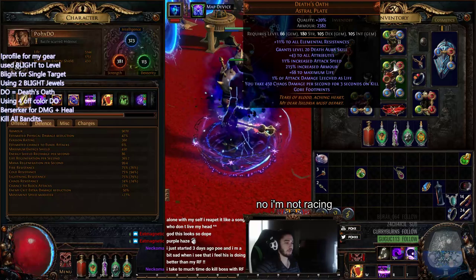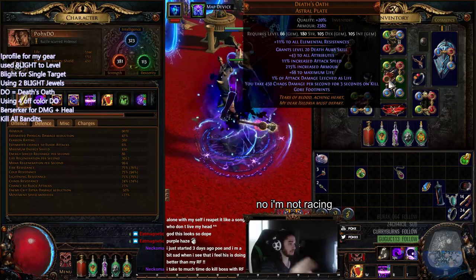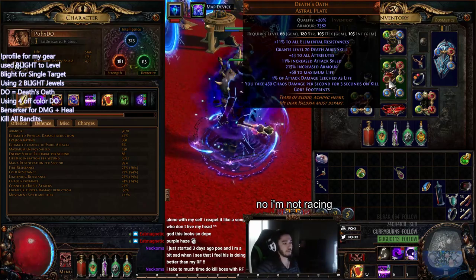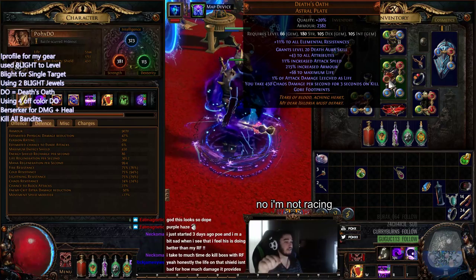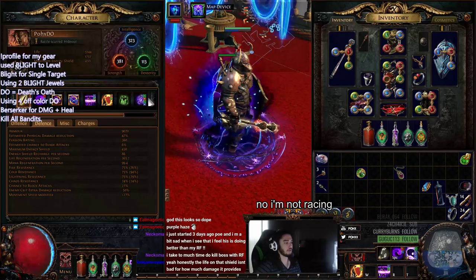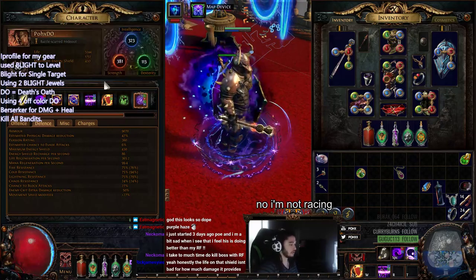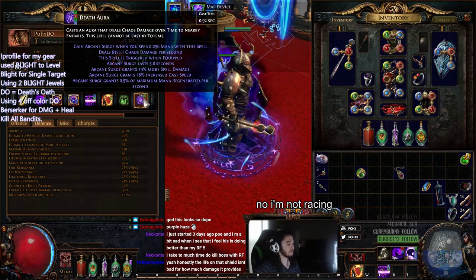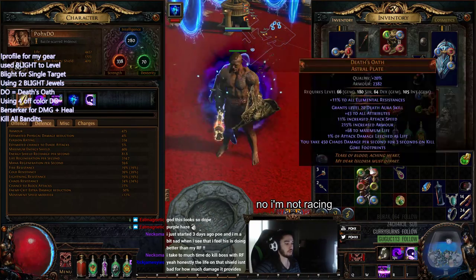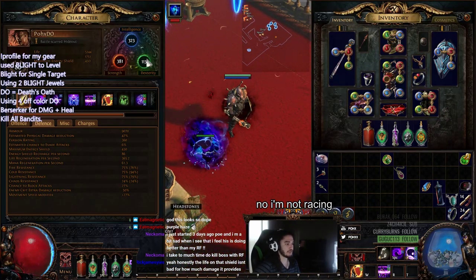Let's talk about Death's Oath. It's a really interesting chest piece because it does chaos damage over time, gives you attack speed, and gives you a ton of all attributes. Attack damage leech of life is useless for us unfortunately, but it gives a bunch of really fun stuff. The other thing about it is you don't need to link anything onto it because it grants you a level 20 Death Aura — same thing with Blight, you don't actually need to link these up. The Death Aura is located on the left-hand side of the screen and is scaled through a bunch of different modifiers. I put out a YouTube video explaining this before if you're curious. It doesn't actually have an aura display — you can see it on monsters but it's like an invisible circle around you basically.